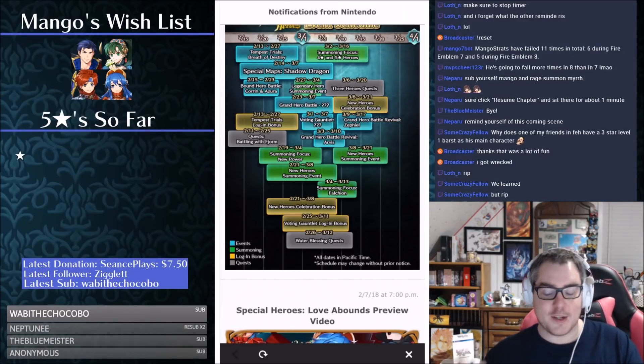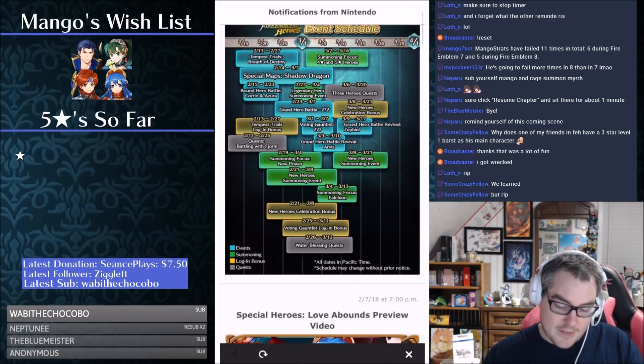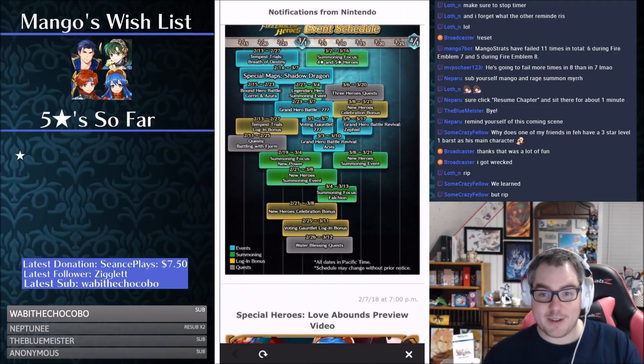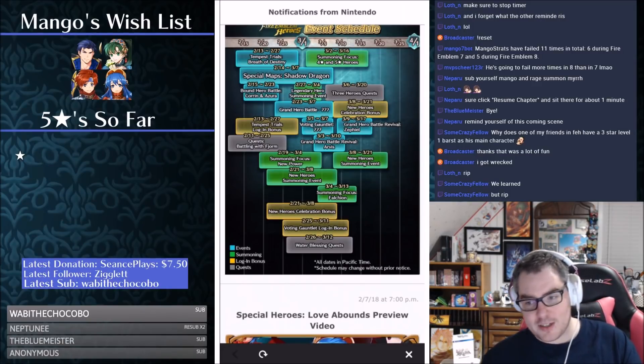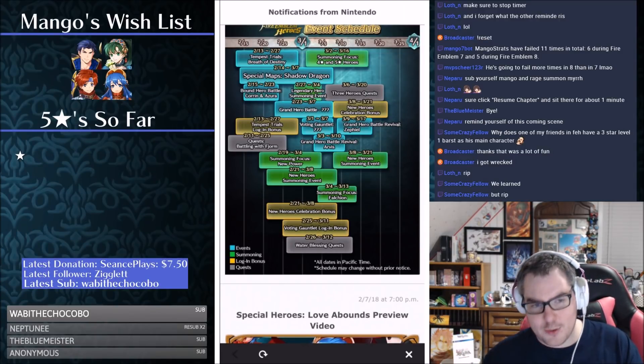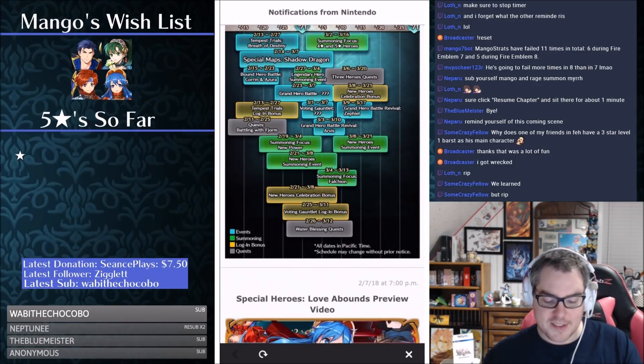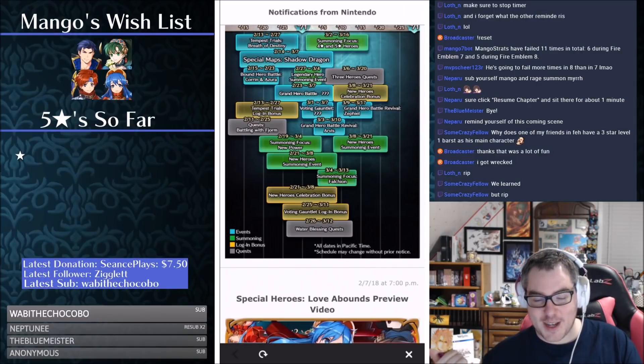New Power likely means the newly buffed units — there's a Falchion banner in there too, which is why I didn't combine them. We also have new hero summoning events — one from the 21st to the 8th and one from the 8th to the 21st, running from end of February into March. These are super exciting. I'm hoping they're brand new units. They would mention if it was seasonal or limited, so these should just be new units added to the game. There's no way to know what they are until we see what the grand hero battle is. We also have a summoning focus for Falchion — Alm will likely be in there, Lucina too, maybe Marth.